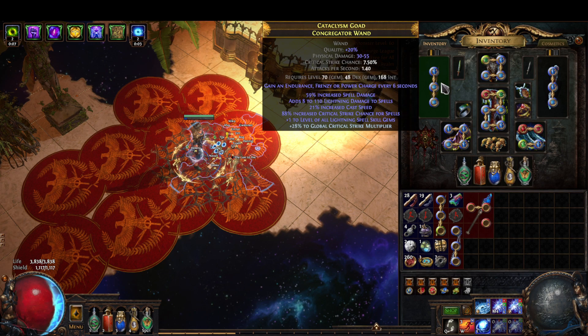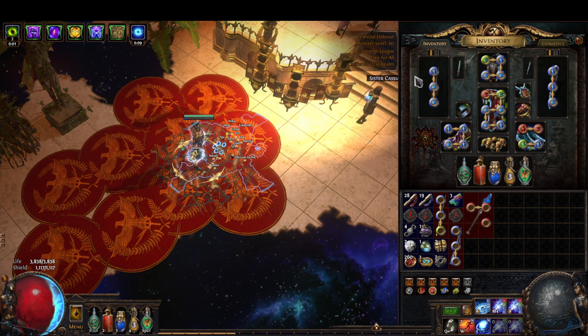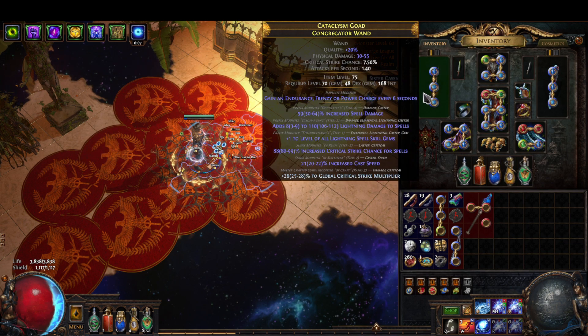This wand, if it were on any other base that gives spell damage, would be better. But probably the best case scenario for a wand you could have is: spell damage, flat lightning, plus one crit to spells, cast speed, and an open suffix for either multi or double damage.